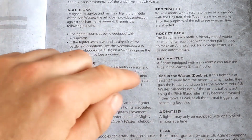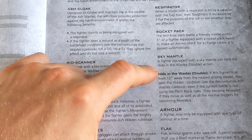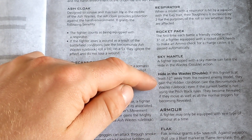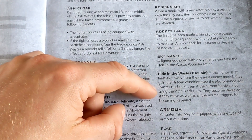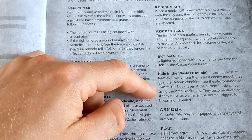Dustback Helmite: when equipped with a Dustback Helmite, the fighter gains the Mounted condition and all those associated rules. In addition, increase the fighter's movement to 8 inches and the fighter gains the Mighty Leap skill. Sky Mantle: a fighter hooked up with a Sky Mantle can take the 'Hiding in the Waste' double action. If this fighter is at least 12 inches away from the nearest enemy model, they gain the Hidden condition, even if the current battle is not using the pitch black rules. They become revealed if they move, as well as all the normal triggers for becoming revealed. So basically they knuckle down, hide, and the ash just covers them over.